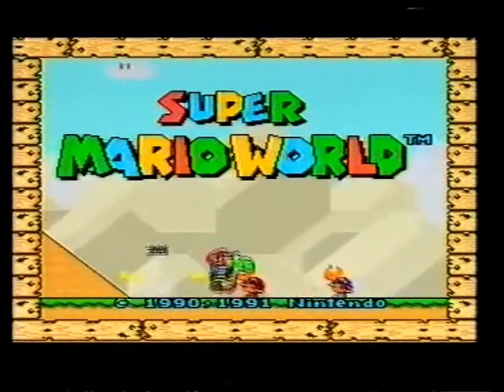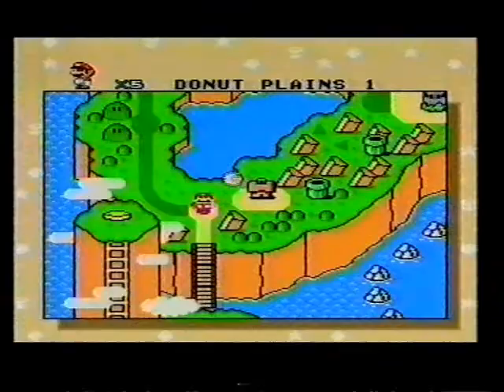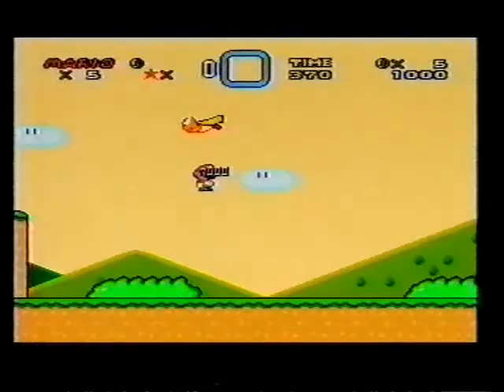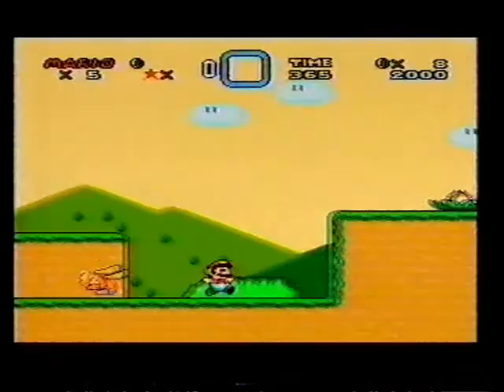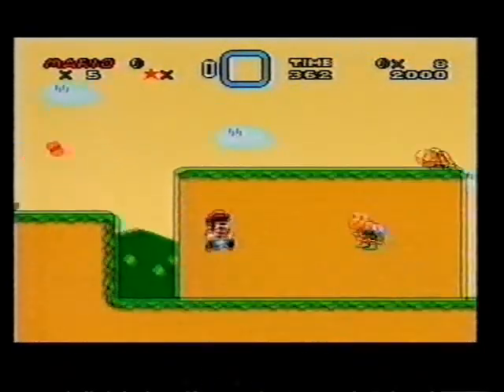I thought we'd spring into action this week with a jolly caper on Super Mario World. The level I've set aside is Donut Plains 1. Your assignment is to collect 200 coins and exit the level in less than 1 minute 15 seconds. Au revoir.